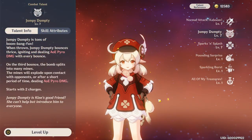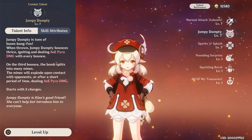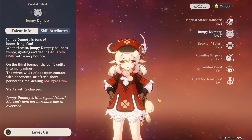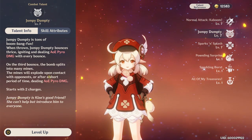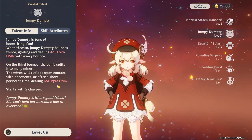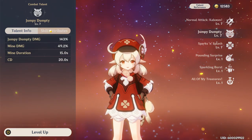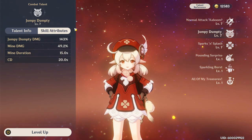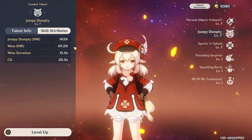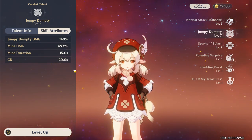Next up we have Jumpy Dumpty. The way it works is you cast it and the Jumpy Dumpty bounces about three times dealing AoE Pyro damage with each bounce, and then on the third bounce the bomb splits into many mines. The mines will explode upon contact with opponents or after a short period of time, dealing AoE Pyro damage. This has two charges, which is pretty important for how you're going to want to build her artifacts. The damage it accumulates is really strong, and the mines are especially impactful if you have a solid crowd control character like Kazuha to make sure each mine hits. The cooldown is 20 seconds and the mine duration is 15 seconds.